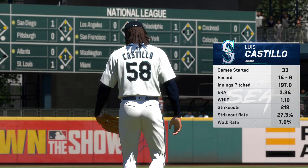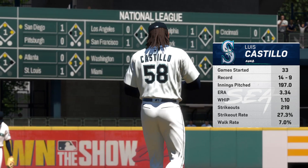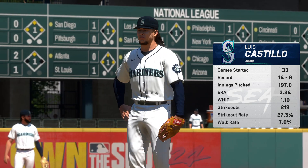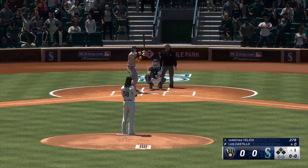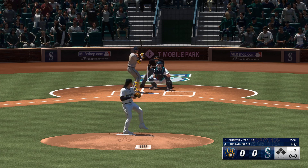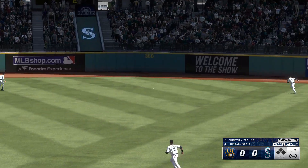Set now on the hill for the Mariners, Luis Castillo. I'm interested to see how he utilizes his sinker to this lineup. It's not necessarily his go-to primary pitch, but he does mix it in when he needs it. He's just got to make sure that it's not flat, otherwise it's going to get hit hard. Look for him to throw it when he needs a big double play or ground ball to get out of an inning.